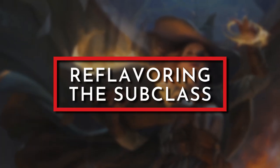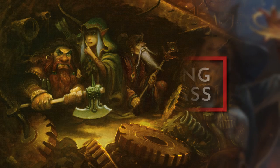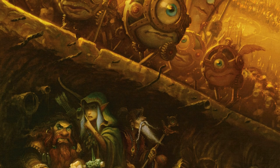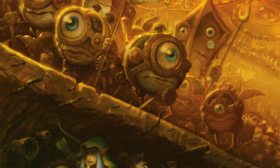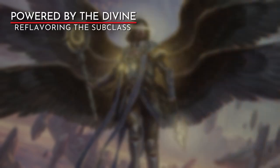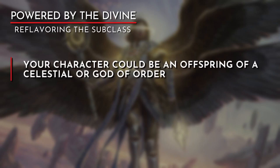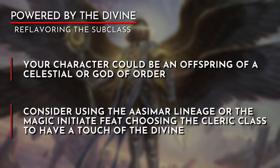Much of the flavor of the subclass is tied to Order and to some extent Mechanus. In some settings, there is no plane like Mechanus where the Sorcerer can draw power from. In cases like this, the connection to Order remains but the source of where magic is drawn will change the flavor of the subclass. One of the sources of order in such a setting could very well be the Divine. Celestials or Gods of Order could be the very source that powers your magic — maybe you are an offspring of a God of Order or one of their Celestial Followers. Instead of having your character influenced by Modrons or other constructs, your character will have embellishments and symbols of a God in your setting. Consider playing the Aasimar lineage or picking up the Magic Initiate feat choosing the Cleric subclass to show your character having a touch of the Divine.